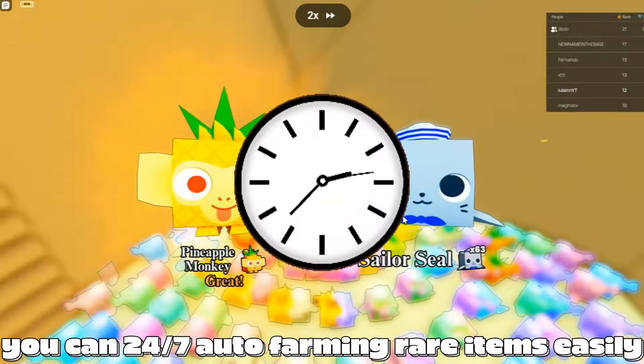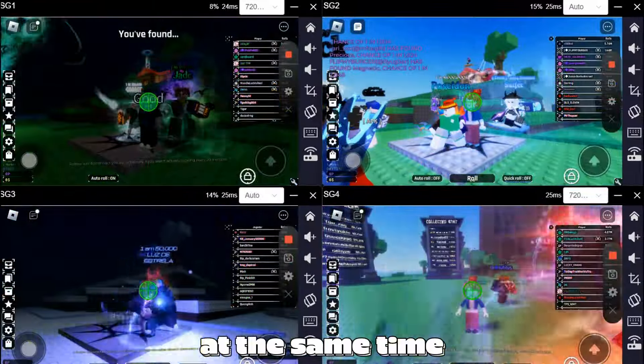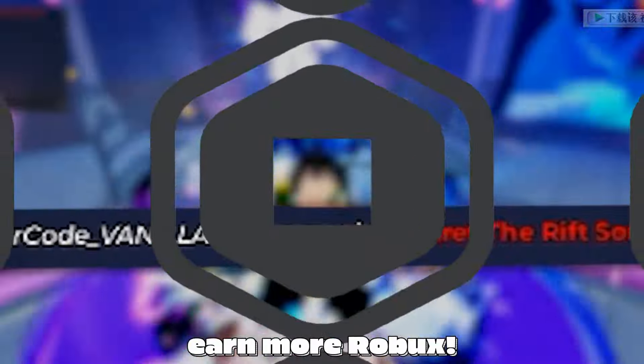With UG Phone, you can 24/7 auto-farm rare items easily. You can even play multiple accounts at the same time. Then you'll get rare units, trade and sell more easily, and earn more Robux.